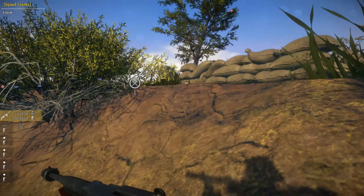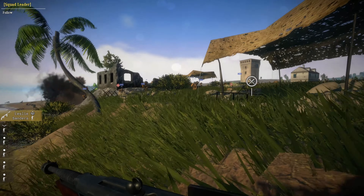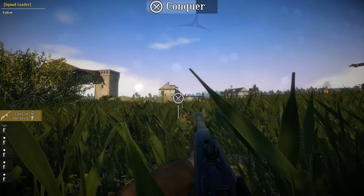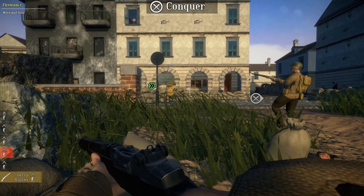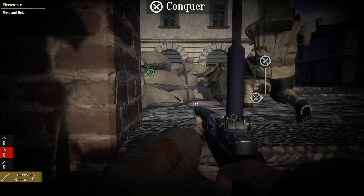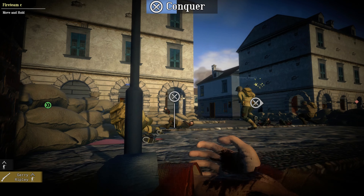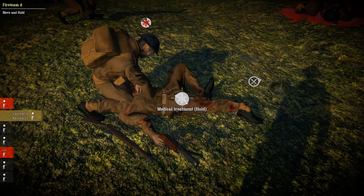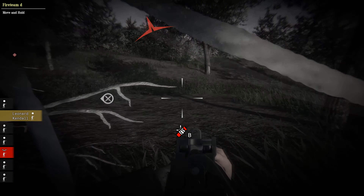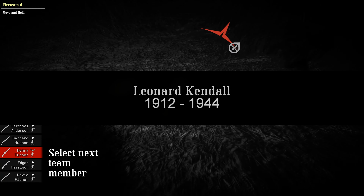When playing infantry, there are suppression effects — explosions and rounds being fired at you cause your screen to blur and your character to become disoriented. If your player takes a hit, there's an animation indicating they got hit and their weapon starts swaying. You also have the ability to patch yourself up, and there's a revive mechanic for friendly teammates. When a soldier dies, it displays how long they lived — similar to Battlefield 1's intro mission.